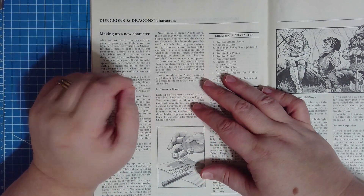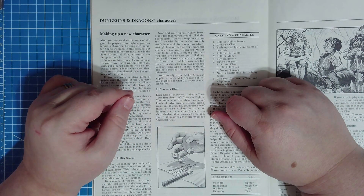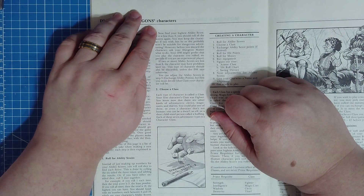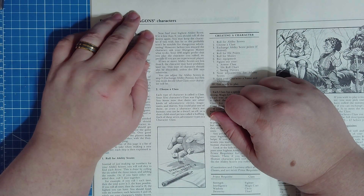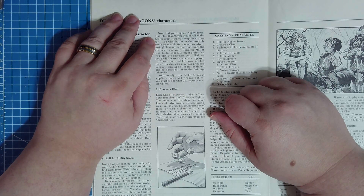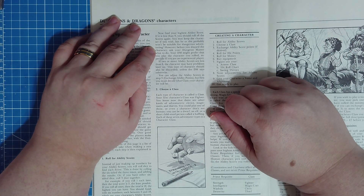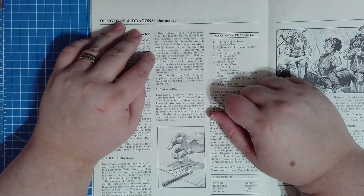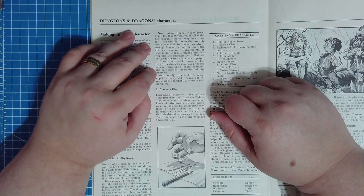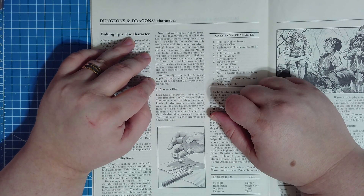Find your highest ability score. If it is less than 9 you should roll all the scores again — you may keep the character if you wish, but they probably won't be suitable for dangerous adventuring. Before you discard the character, ask your Dungeon Master what to do. If two or more ability scores are less than 6, the character should also be discarded unless the DM says otherwise. You can adjust ability scores in step 3 — exchange ability points — but first you must decide what class your character will be.